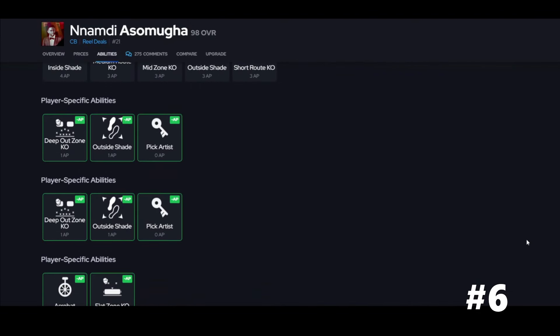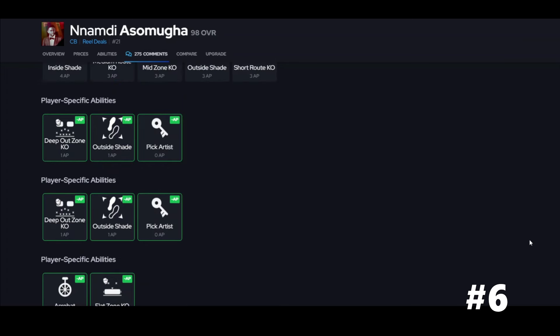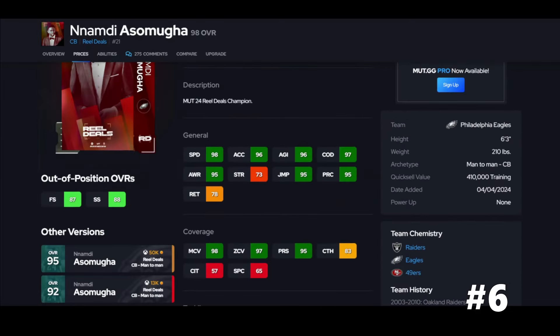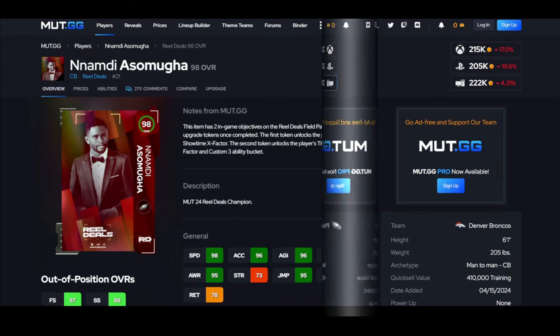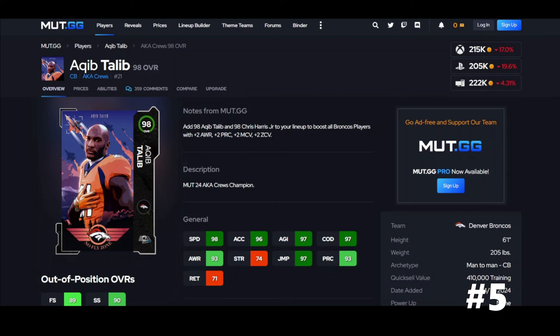Up next — six foot three, and that's what we like to see. He gets universal coverage, deep out zone KO, flat zone, and pick artist, so you can get this guy boosted pretty nicely. Universal coverage means he's going to be relevant for a while. He's not the best against the run, but he really can fill in on your team, especially when you run an Eagles theme team.